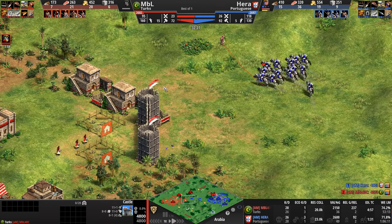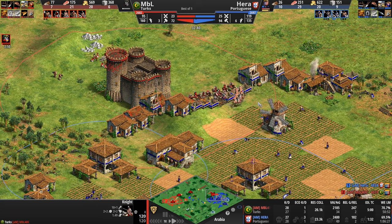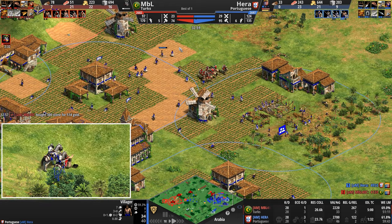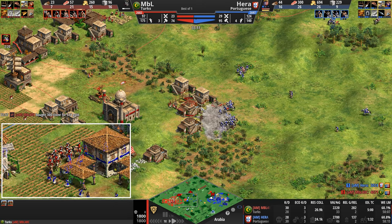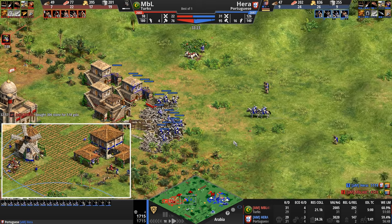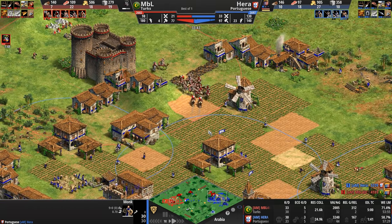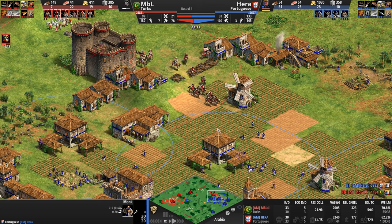Where are these villagers going? They are sacrificing themselves, presenting juicy targets for the Portuguese. Hera rushing to get more stone — 300 stone. Will he just buy it and plop down a defensive castle of his own, or will he flip the script and go on the offensive as he loses another knight? Maybe I overreacted — the Turk busts into the Portuguese base and now a whole bunch of villagers have to run. This is suddenly 21 villagers that are not technically idle but not exactly useful either. MBL takes not only the total kill lead but also the villager kill lead.